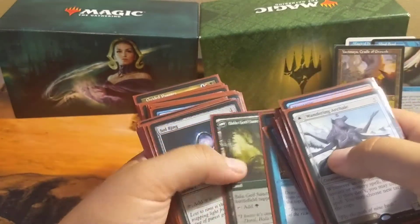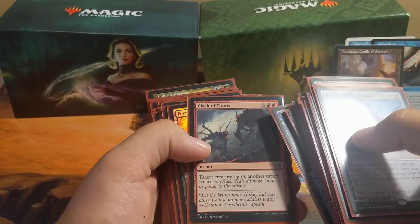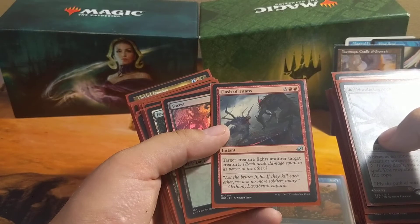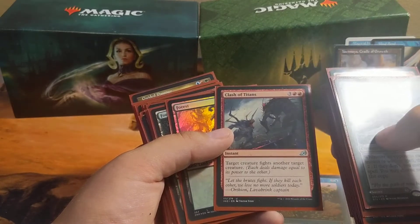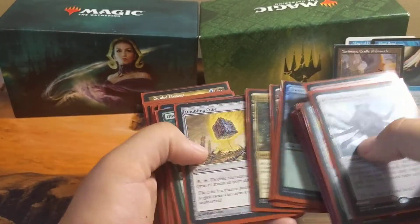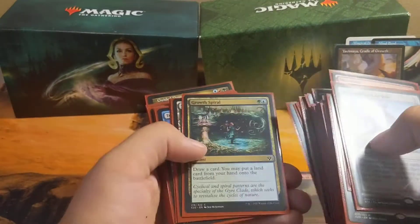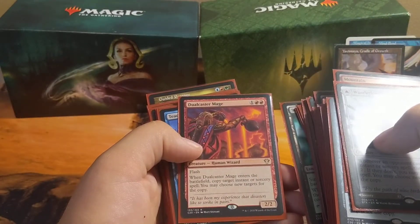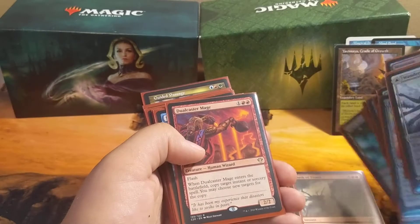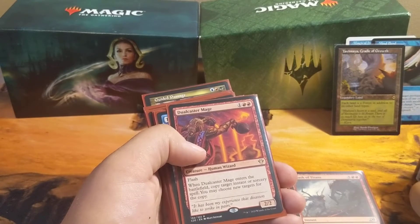I might take Drink Cash out so I can get more on the instant side. I might take Clash of Titans out — even though it's an instant, I have other ways to do fights with more indirect and cheaper options. There's actually a cheaper green one that I probably should be running.